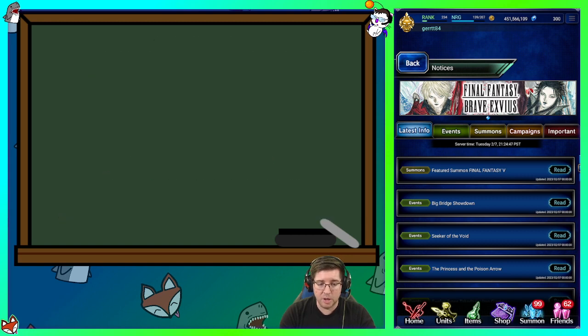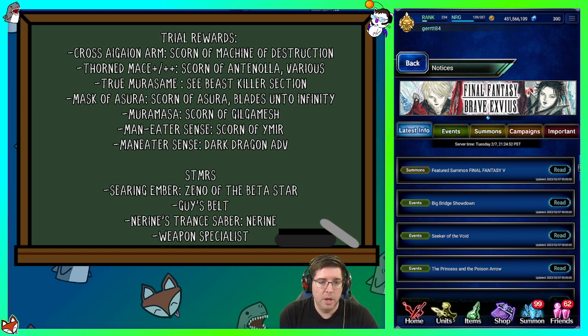Beast killer isn't as important because raids are very easy. The bigger issue is human killer since we've got so much human content this week. Options include: Cross Eye Guy on Arm (a two-handed fist trial reward), Thorn Mace, Mask of Ashura, Man Eater Sense from Scorn of Emir — which we're doing tonight — and Man Eater Sense from Dark Dragon. Both are pretty easy; Emir is actually more complicated than Dark Dragon despite being an older trial. For STMRs, Guy's Belt can be obtained with Star Quartz — Guy is a three-star unit, giving human killer materia on an accessory, weapon specialist fury — very very good.